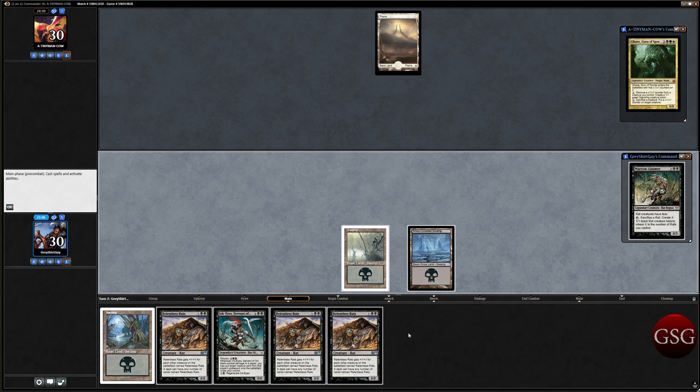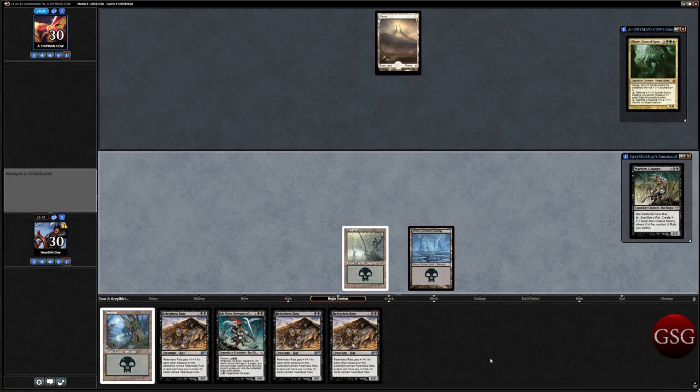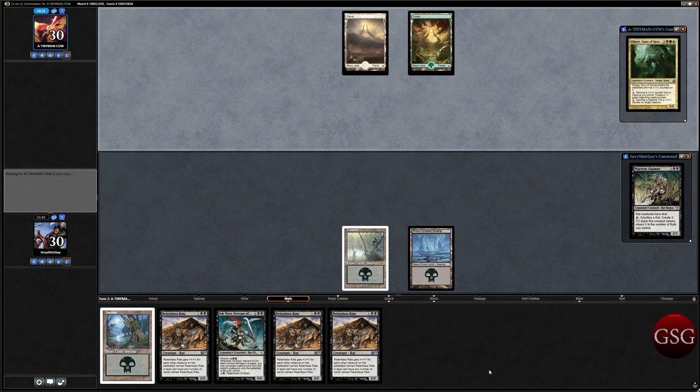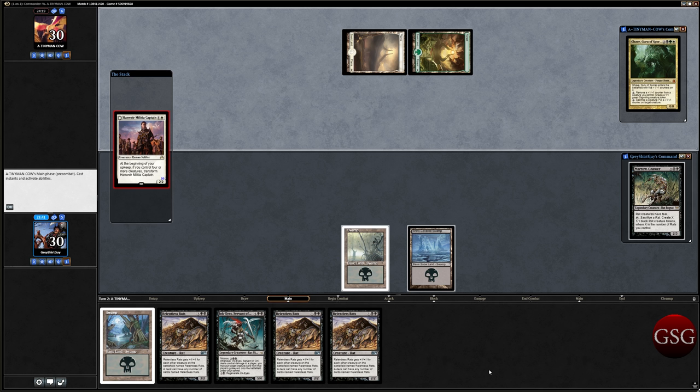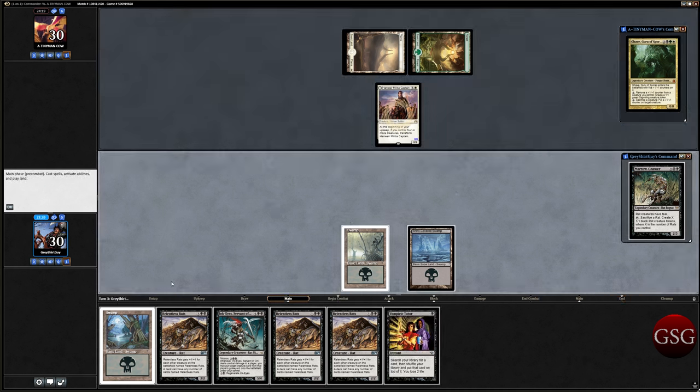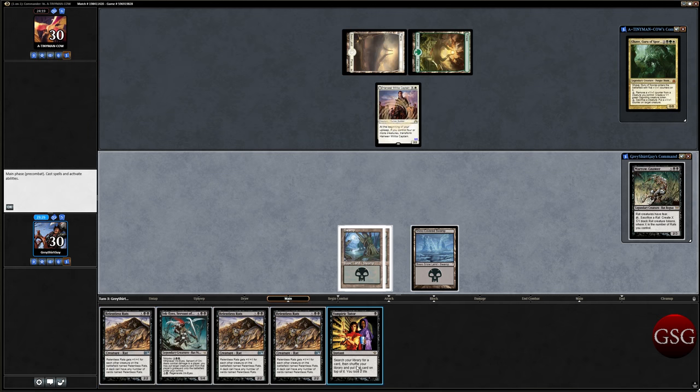Why does my Commander window keep popping down? No two drops, let's go. This desk is not as sturdy as my last one. If you control four more creatures, transform the Hanweir Militia Captain. I've played against this several times — it gets really, really impressive. I like it in paper on a 60-card format. We got a Swamp. Do we want to Vampiric Tutor for something? Yes, let's actually Vampiric Tutor for something. Let's go Vampiric Tutor.